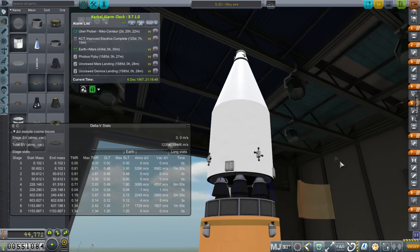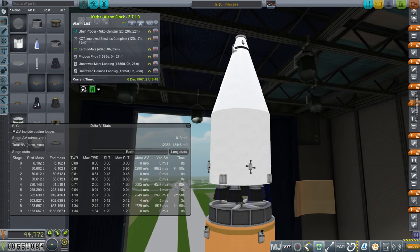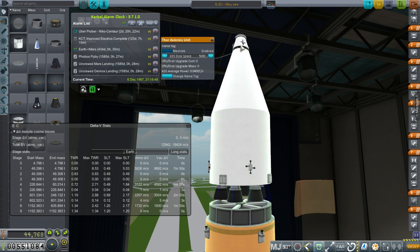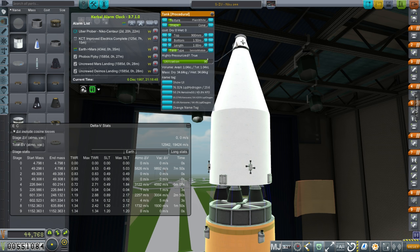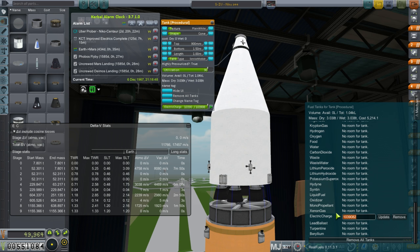I don't know if this is enough RCS thruster power. Looking at this, I just realized I forgot at least one thing, possibly two. First thing: we need electric charge, because right now we've got a Thor avionics unit, and unlike most other probe cores, it doesn't have any power inside of it. So we should also add some electric charge — let's say 9,000 units.